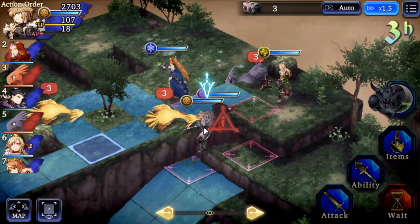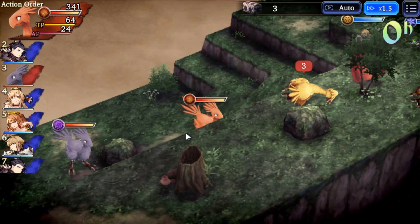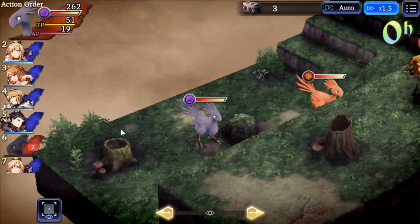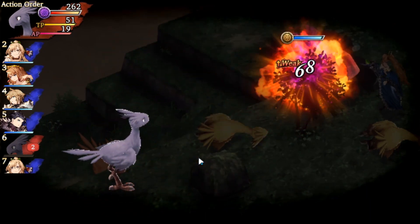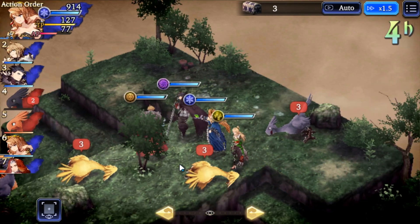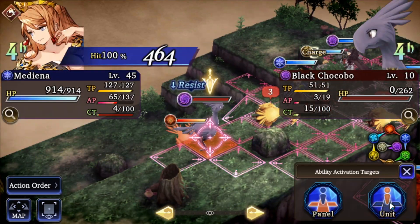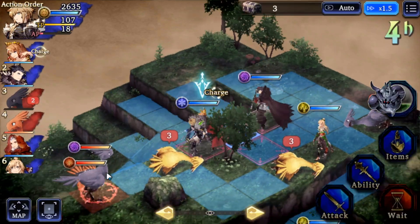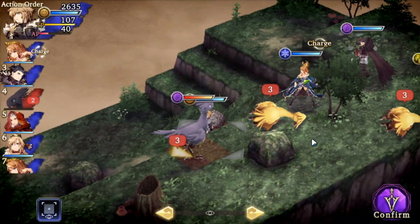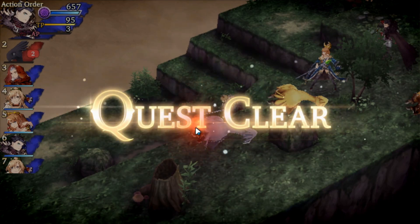I'm definitely gonna raise the free unit, Cidolfus, and maybe Ramza - whatever his name is. I might raise him too if I get my hands on him, but I really just want to get Cidolfus to at least limit break 3 - that would be good enough for me. I'm still gonna be looking for his shards though, if I have enough crystals I'll throw at it. Probably gonna save up from this point and get all his shards - I'll probably be able to save up like 2,000 to get another one.